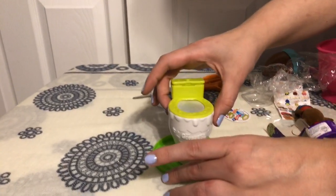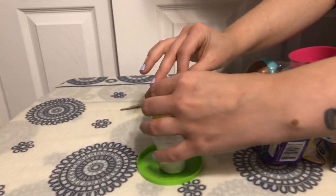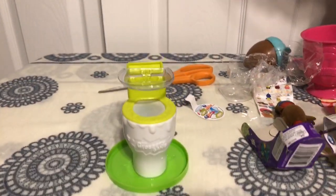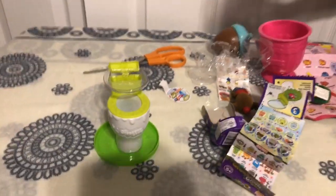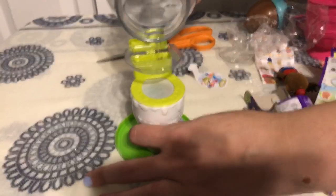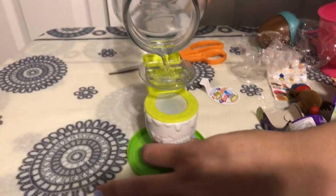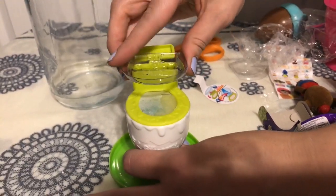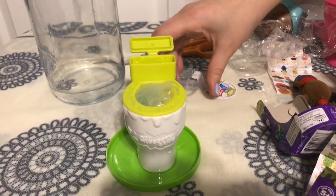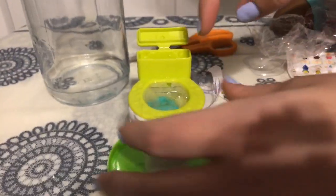So place the funnel, pour the water, and I think it's just supposed to fizz and bubble up and get gross. We need water. Just like that — did I do it right? I think we're in the money! I just don't know if I was supposed to remove that top piece or not. Oh, it's fizzing! Oh no — you can see somebody in there. I think this toilet needs a plumber!